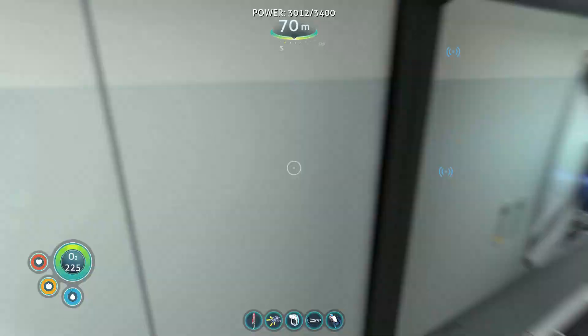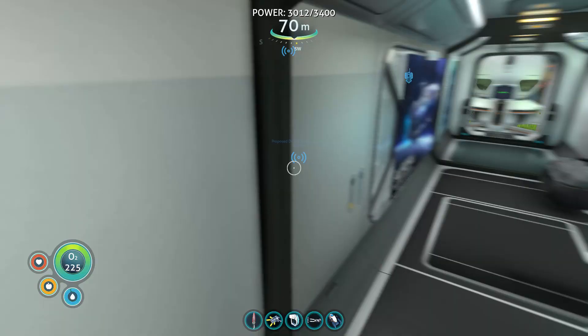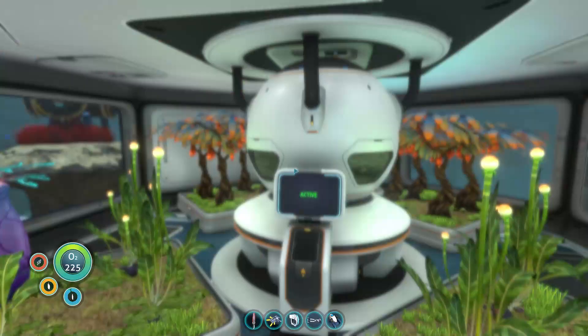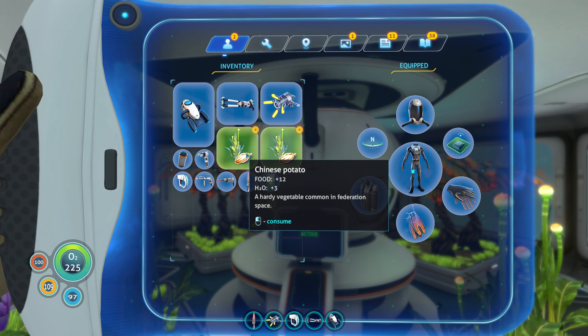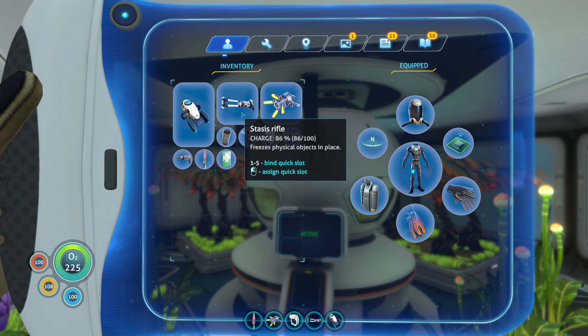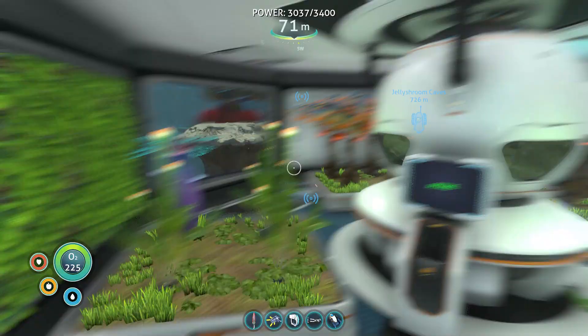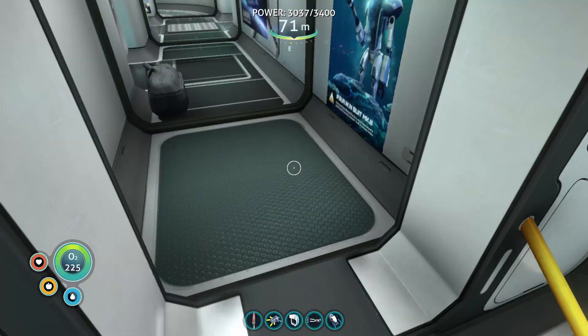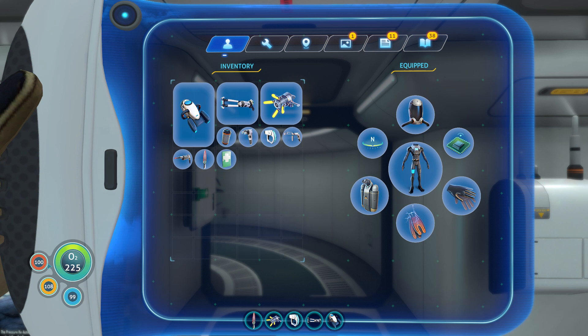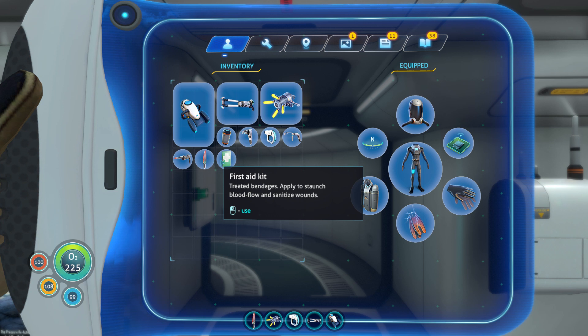To start this off, before you go anywhere, you want to make sure you're properly hydrated and have the proper nutrition. For this exploration to go get the ingredients, you are going to need a scanner, a stasis rifle — I always recommend a stasis rifle because you never know what creatures are down there — a power cell for your Seamoth, a med kit/first aid kit, water, food, and sea blood would also be useful. Ultra packs, a high capacity tank or any type of tank will work.